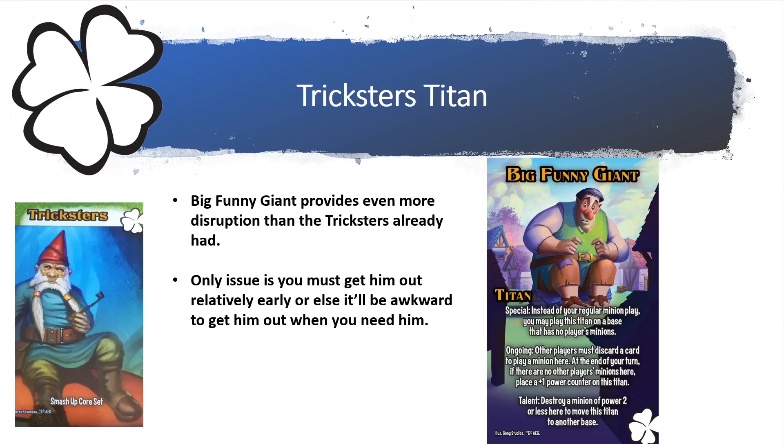The Tricksters also have a titan — the Big Funny Giant. To get him into play, instead of your regular minion play, you may play this titan on a base that has no player's minions. Ongoing, other players must discard a card to play a minion there. At the end of your turn, if there are no minions here, you place a plus one counter on this titan.